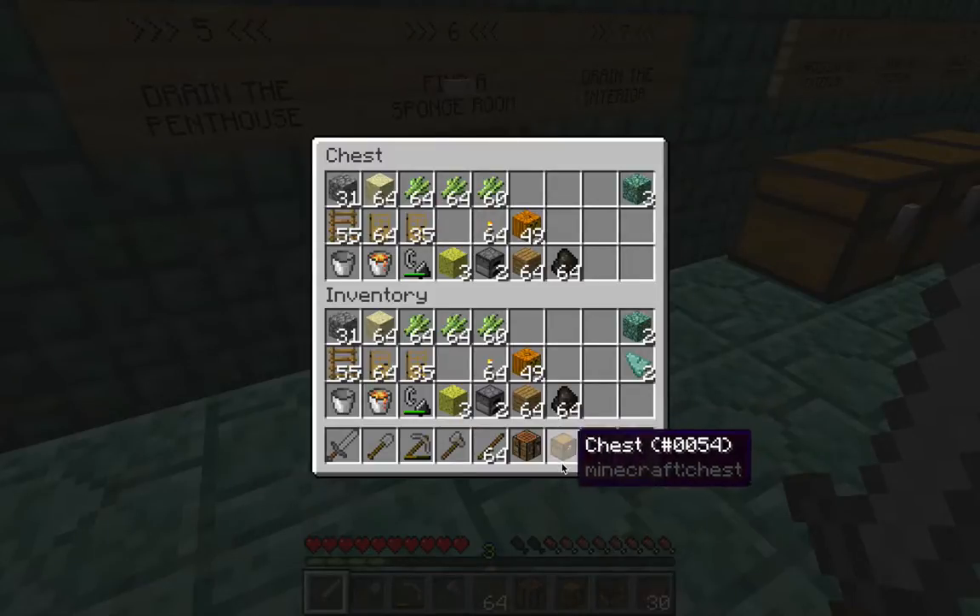I'll also be bringing along a chest to manage my inventory a little bit better while I'm over there. Any Guardians that I encounter and kill will be dropping stuff and that can fill up my inventory pretty fast, so I'll bring along the chest and also a boat to get out there and to get back.